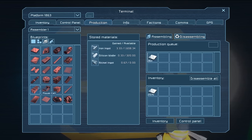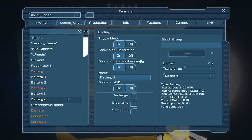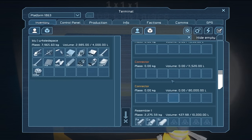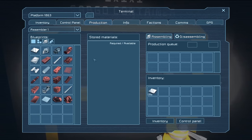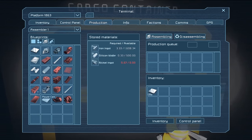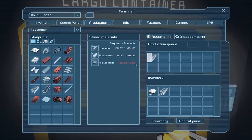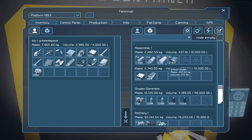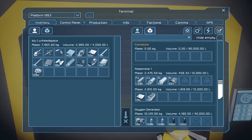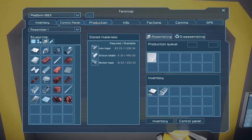Power cells are going to start becoming a really important part of what we're doing because we're pretty low on battery power overall. If we go to the control panel, things are starting to deplete — especially if we keep running the refinery. Once the disassembly is done, we go back to assembly and queue 40 power cells. It says we haven't got any nickel — that's a lie, we have plenty. Drag the nickel up manually and it clears. We're just building those up and that's pretty much the last bit we need.